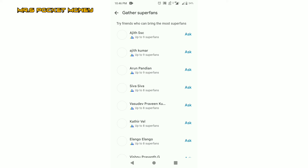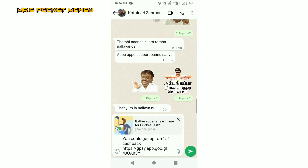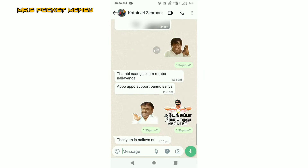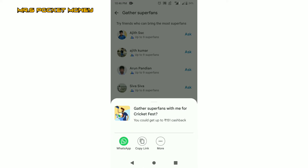You can get a friend list and a help list. There is a button — if you ask, you can get a message. If you have a help list, you can get a WhatsApp option, or more. If you click the link, you can open it and you will find a link.